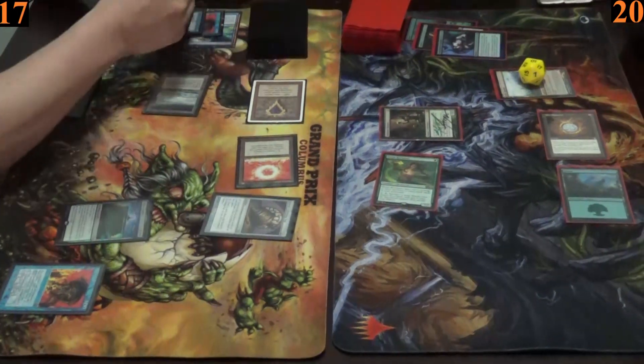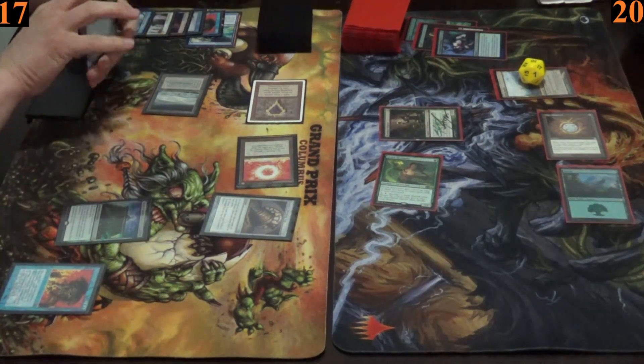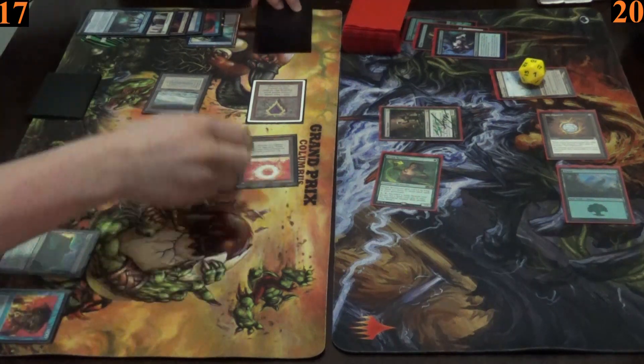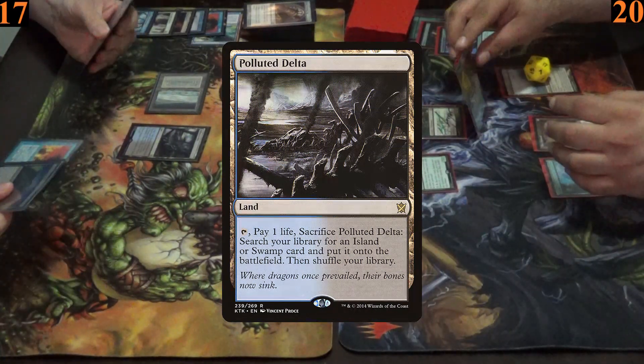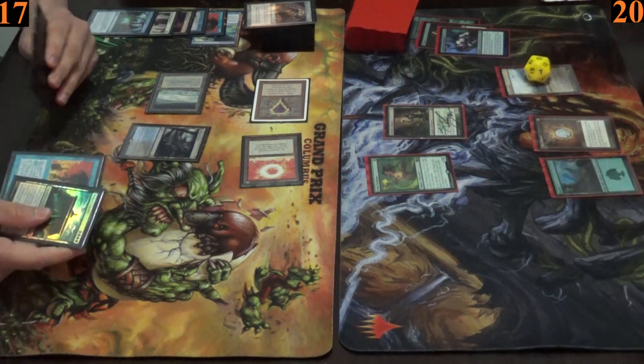Ryan uses his floating mana off the Sol Ring to once again check his top three cards. Then he taps his Top to draw a card, places it on top of his deck, and plays Polluted Delta before passing. Armin draws and simply passes.